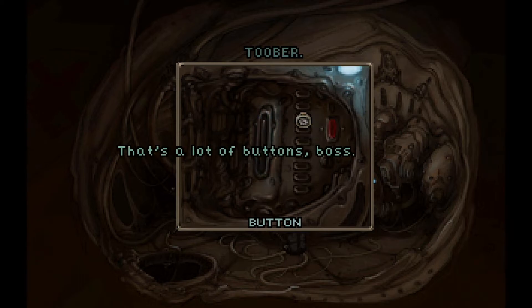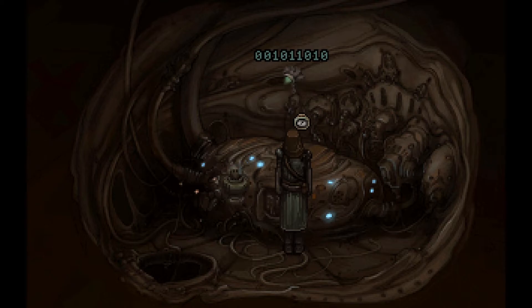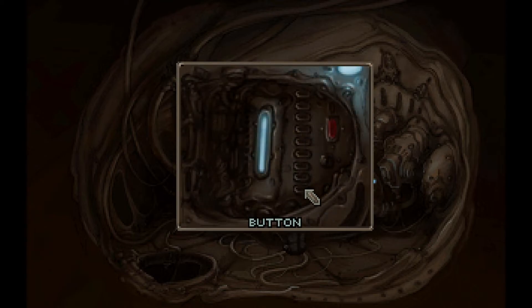That's a lot of buttons, boss. It sure is. A red button! Something happened. The... say the other thing again. One, two, three, four, five, six, seven, eight, nine. It's nine though. Zero, zero, one, zero, one, one, zero, one, zero. Hey look boss, I did it! Nice.